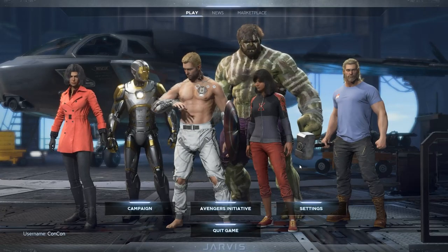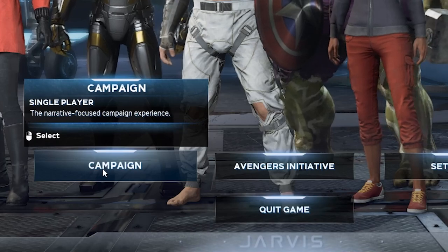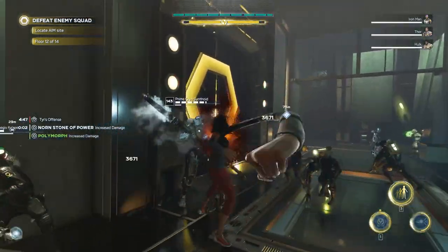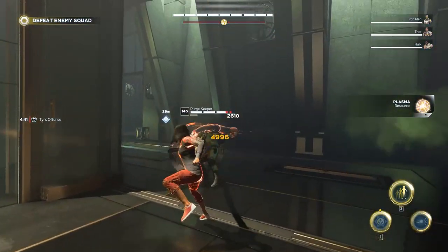The first thing you want to do is when you open up the game, you do not want to go into the Avengers Initiative. You instead want to go into the campaign. There's this weird little thing where when you go into the Avengers Initiative and use the mission I'm about to tell you, it will give you the power level for a matched hero rather than your actual hero, so you wouldn't be able to play it.